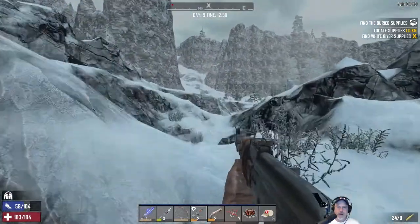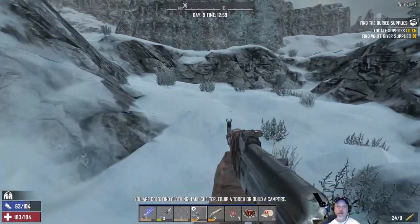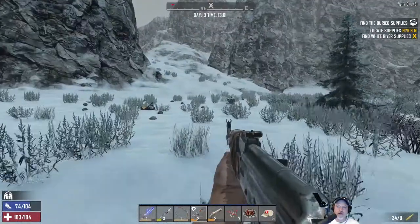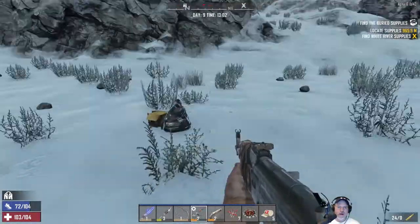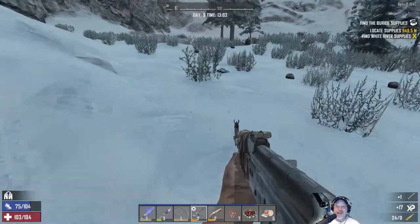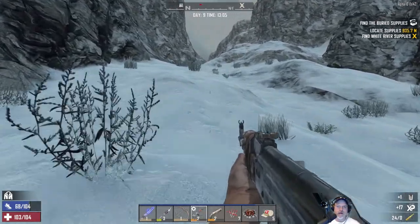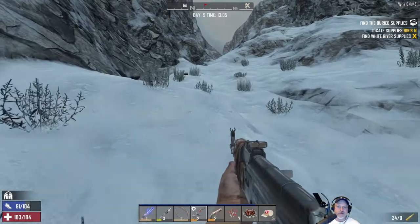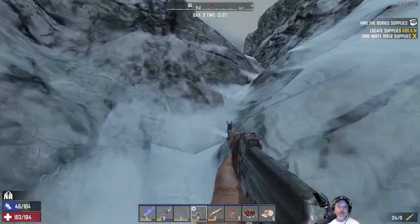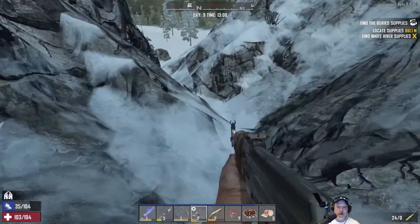That's the draw we want to move up through. Hopefully we don't run into a dire wolf or a mountain lion. We're not cold anymore — maybe it's because we're sprinting. I think I came through here on the way in.